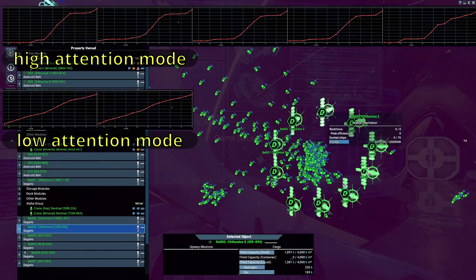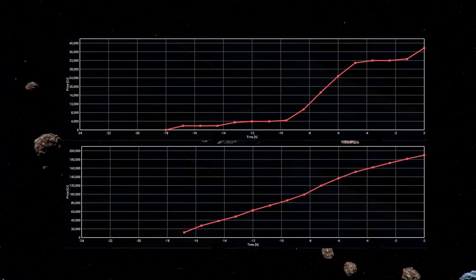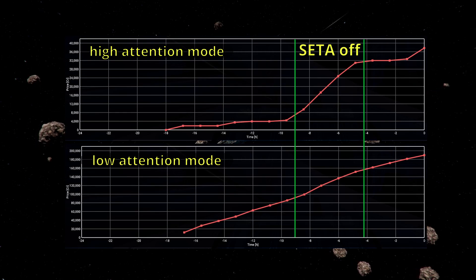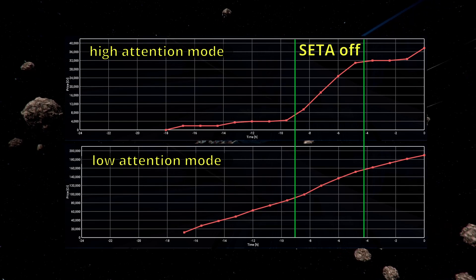I could then see if the storage level of my mining stations increased faster or slower. Of course these stations were only accumulating resources without using or selling them. When we look at the storage level increase over time and mark when SETA was turned off and on, we clearly see the change in slope. This means that the yield decreased during the use of SETA. This effect is much more drastic in high attention mode, while in low attention mode only a slight decrease is visible.